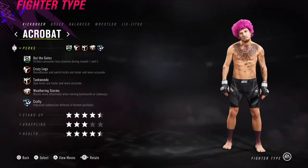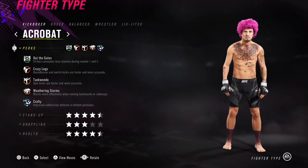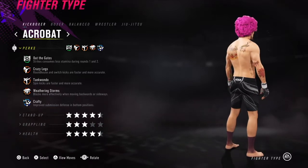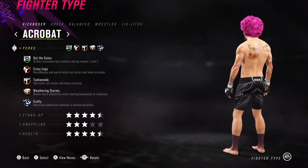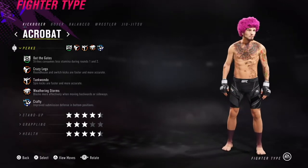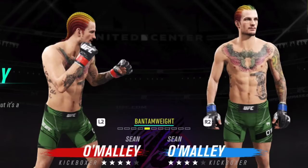Here we are on episode four of Create-a-Player versus EA, and today we'll take a closer look at my Sugar Sean O'Malley creation. I was planning to have a lot more of these episodes released by now because they're quite a bit of fun, but I've just been busy and falling behind on getting content out. So I appreciate your patience — let's hop into this one.